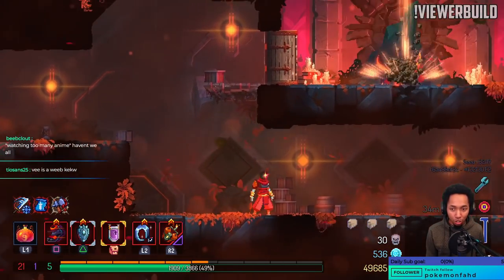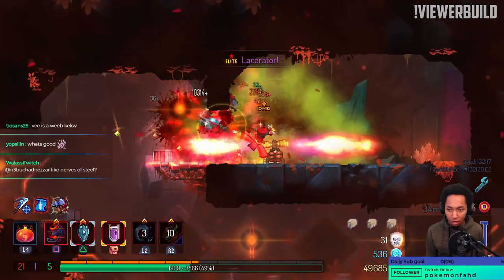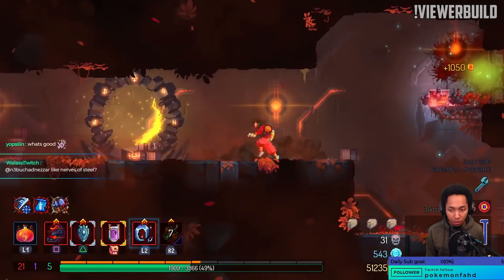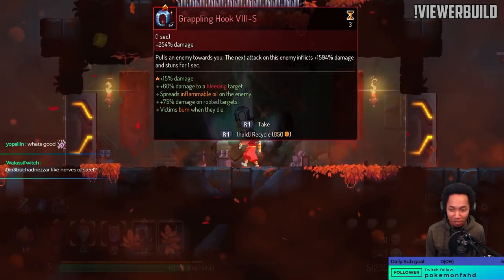I like to show this every once in a while — do not break the door. Instead, use the door to your advantage. Retweet to save a life. Retweet to save a streamer from a Kek W.